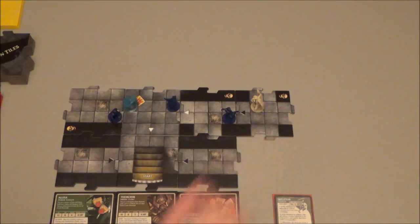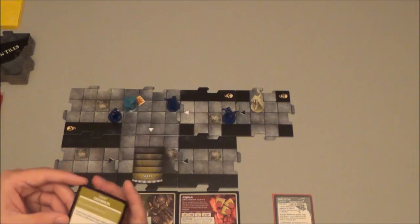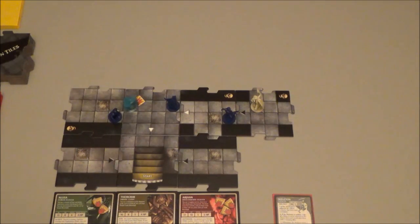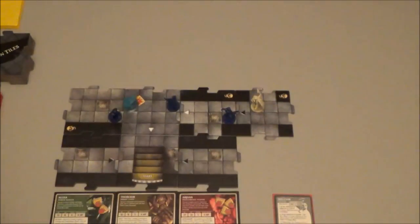We placed a tile with a black arrow, so we have to draw an encounter card. The encounter is an event called Overrun. What it says is that monsters charge from all directions — each hero takes damage equal to the number of monsters he or she controls. Arjan controls a monster and Alyssa controls a monster, so they each take one damage apiece.